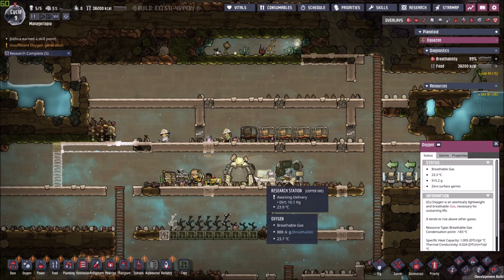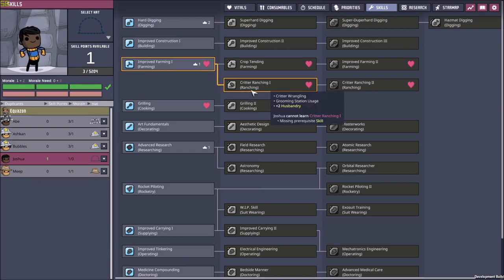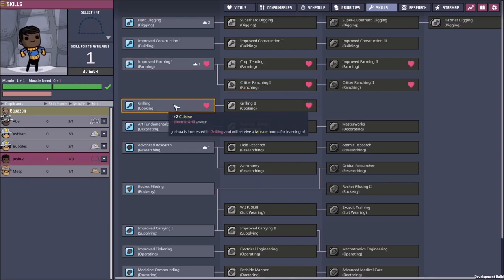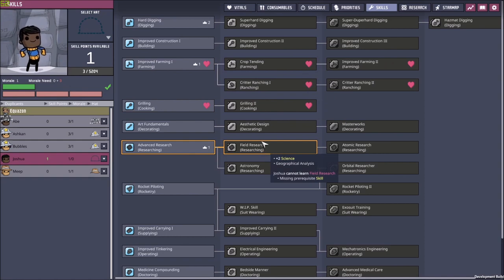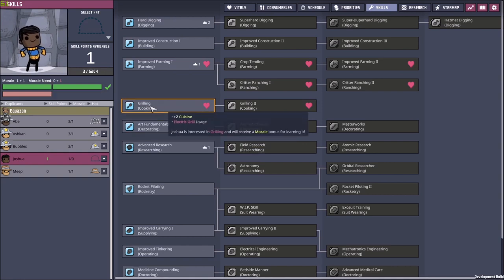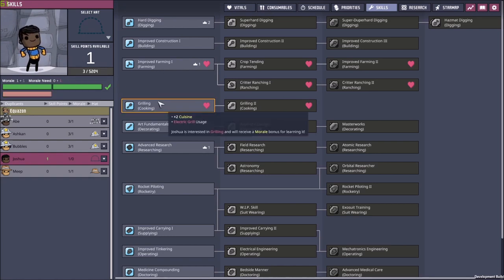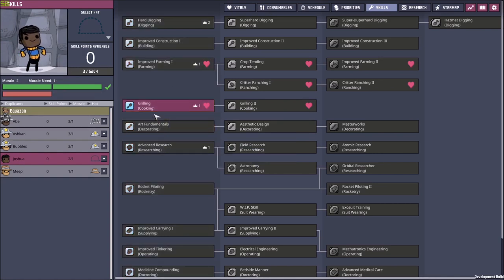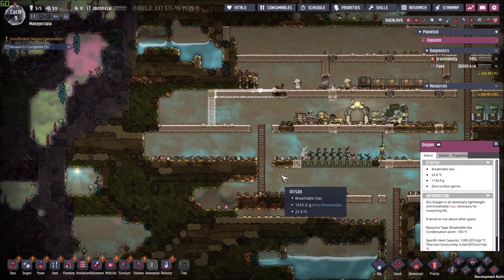Now I have five duplicants working on my base, so I should improve on my farming a little bit. I'm going to spec Joshua to farmer, and the next point we'll put on grilling so he can cook. We are going to spec him on grilling first. We already have the electrical grill available. Unfortunately we have this water on the way, which kinda sucks. Here's what we can do — we are going to block this area off so no water flows in, pop this water bubble, and let it flow through here, eventually ending up over there.